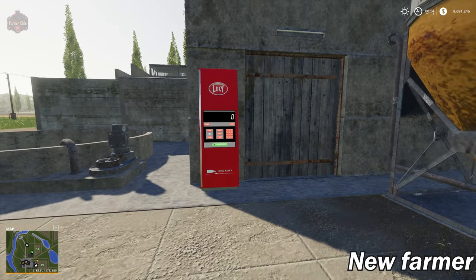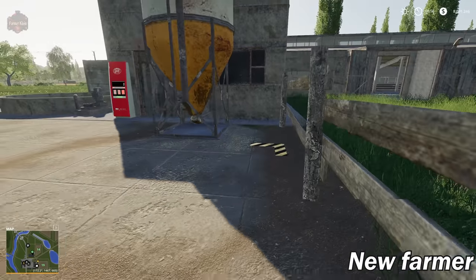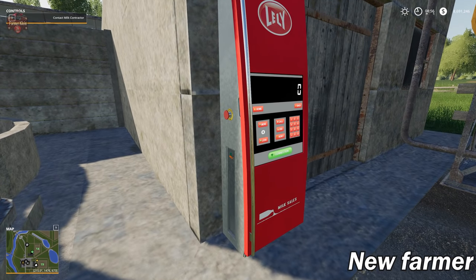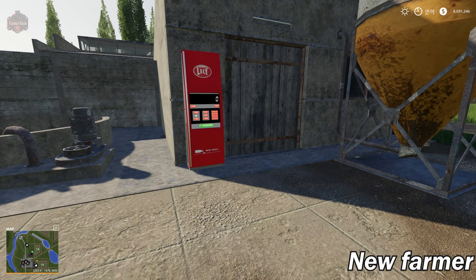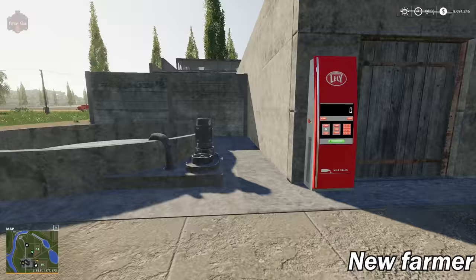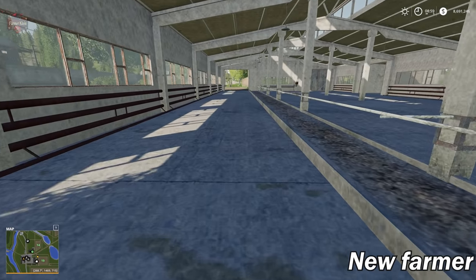We have automatic milk sales here. If you use the Animal Pen Extension mod — which gives the pipes at the water trigger — there's a feature where the map author has embedded automatic milk sales support. Interestingly, GTX the map author is also the author of Animal Pen Extension, so he's incorporated his own mod into his own map. If you don't enjoy hauling milk manually, you can have it auto-sell for a small service fee.